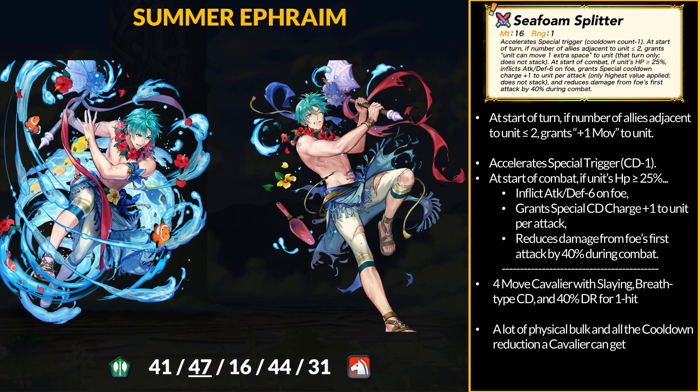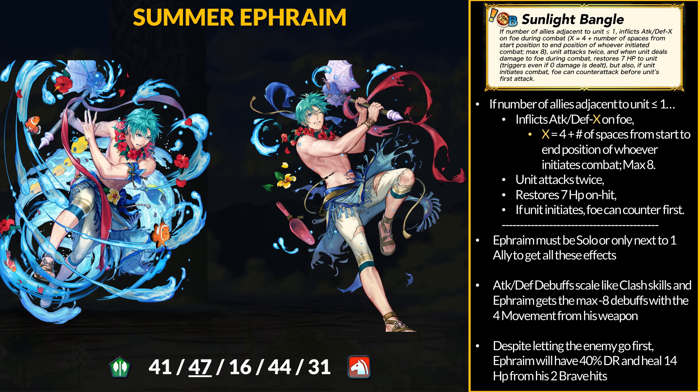Ephraim got a bit jealous that his Brave Eirika got Moonlight Bangle, so he's getting the Sunlight Bangle to match. If the number of adjacent allies is one or less, then inflict attacking defense debuffs, gain brave attacks, restore 7 HP on hit, and if Ephraim initiates, he actually lets the enemy attack first. Ephraim does not need to move anywhere — he can activate all of these perks as long as he is solo or only next to one ally. The movement part determines the amount of debuffs inflicted: minus 4 attacking defense is the base, and every space moved bumps that up by minus 1. At 4 spaces, you inflict the max minus 8 attacking defense. Along with dual-phase brave attacks, Ephraim will heal every hit he makes — however, on the player phase, he actually lets the enemy attack first.